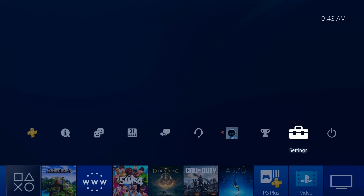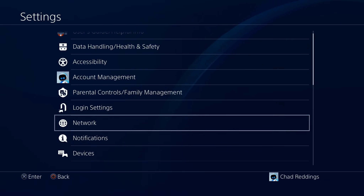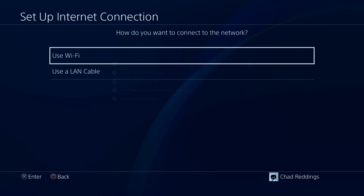From the PS4 home screen, navigate up and over and go to Settings. From Settings, select Network Settings and then Set Up Internet Connection.